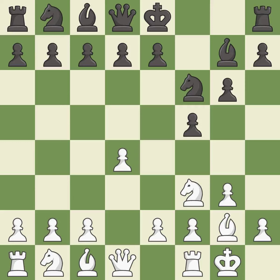Castling gets the king to a safer square, out of the center of the board, while also developing a rook. Castling king's side tends to be safer because the king is further from the center.